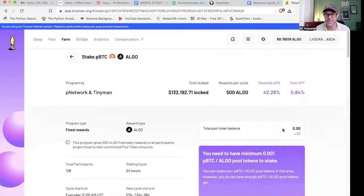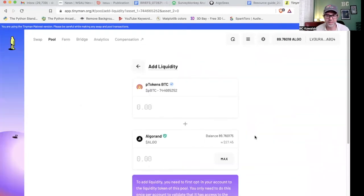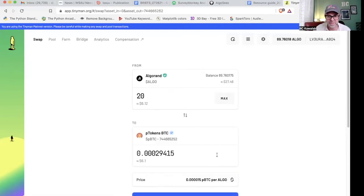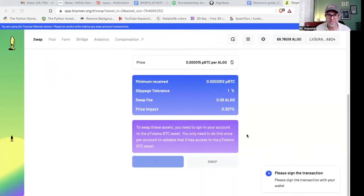There's a little button that says 'Add Liquidity.' I can't quite do this yet because I actually have to have PBTC in my wallet. So I'm going to go to Swap and we'll do 20 algo. I've got 89, so I'll use some from my recent harvesting. I accidentally hit max — don't hit max — I want 20 for PBTC. Now it's a very very small amount of what I call 'pretend Bitcoin' — that's not the real title, just what I'm calling it. My favorite ones to do are the stable coins, because the stable coins are going to stay the same price.